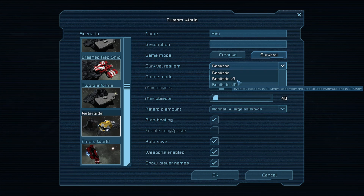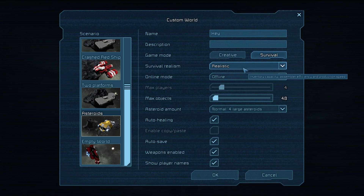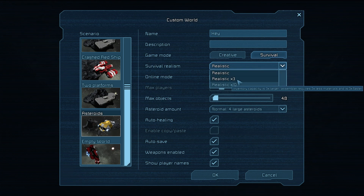At this stage of the alpha I would suggest going 3x. Realistic is awesome and I enjoy it, but your inventory capacity is just not appropriate to the current mechanics. Conveyor belts are coming but aren't in yet, and there's a lot of hauling and micromanaging between interfaces, which can get a little painful. So I suggest 3x.